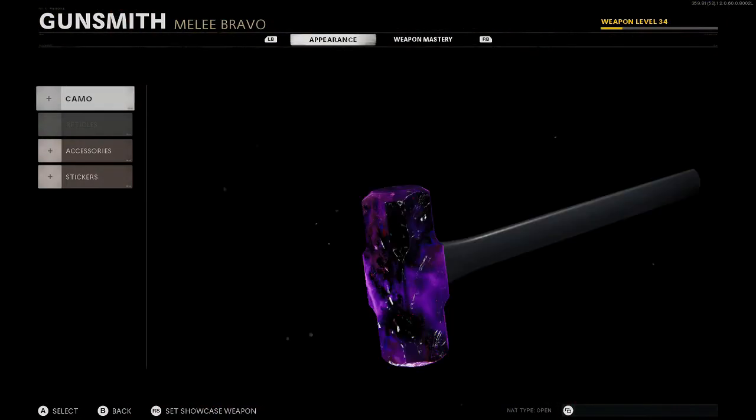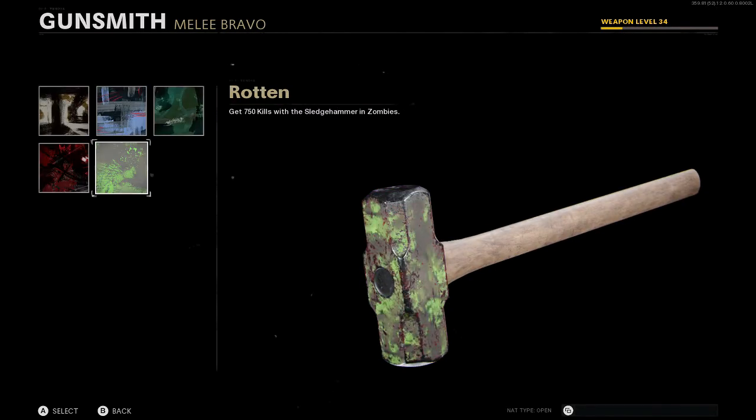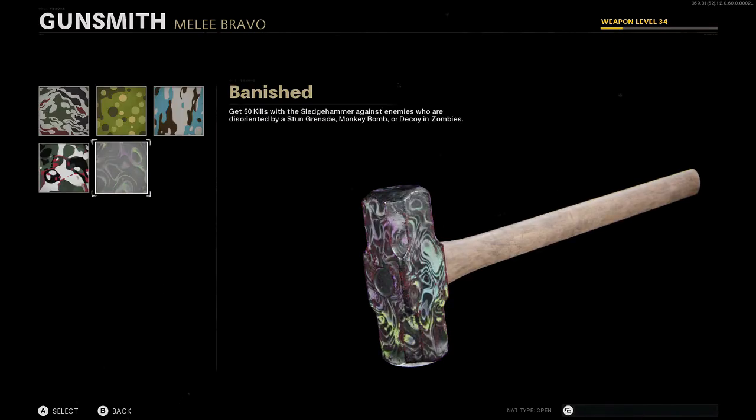How I actually did these challenges is quite simple. First, the Grunge camo — very simple, just get 750 kills. The simplest one you can do. For the Liquid camo, you just have to get 50 kills with a sledgehammer against enemies who are disoriented.